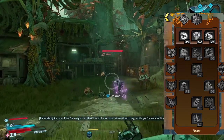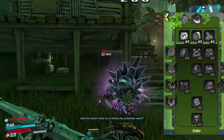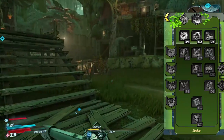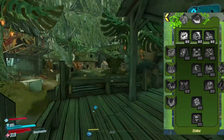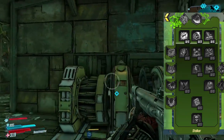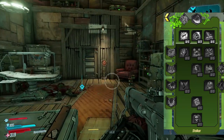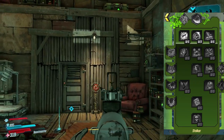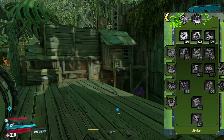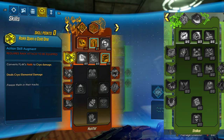Moving onto the Stalker tree — this is more of a rogue archetype. Of course you have the Fade Away stealth ability, but there's a lot of focus on health regen and moving around for added bonuses. This is the playstyle where you constantly want to be moving as Flak, as opposed to Hunter where you want to be staying very still. It's all about getting your skills up as much as possible and having consistent uptime. Of course you can take some talents from Stalker, mix them in with Hunter, and get something in between.